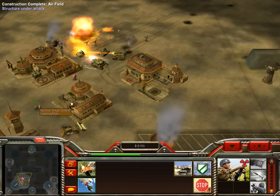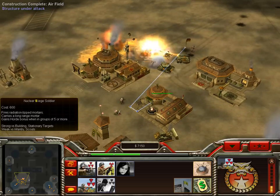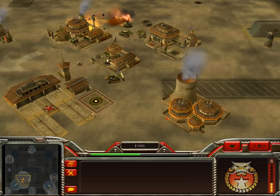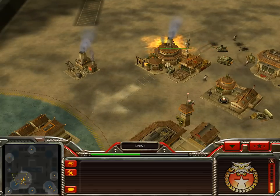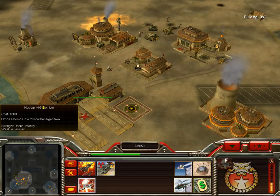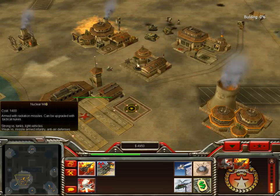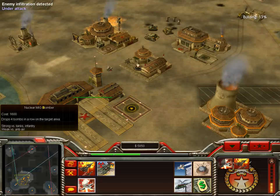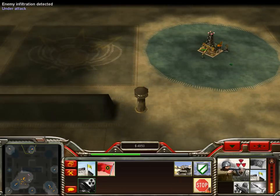Look at these guys — the missile launchers and siege soldiers. Now I'm going to put a base defense up to show you most of the weapons. I'll show you a regular MiG and a Nuclear MiG. I don't know what the reason is to get the regular MiG when they have a better one — the better MiG seems altogether superior.